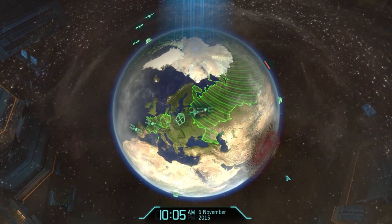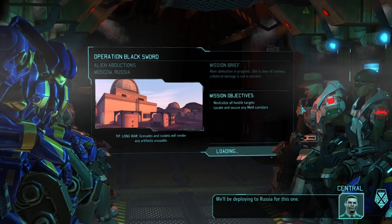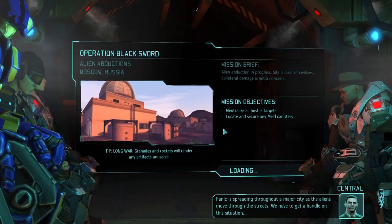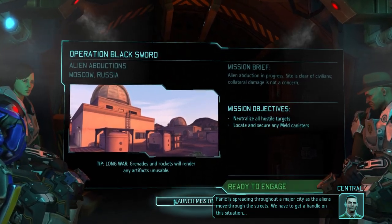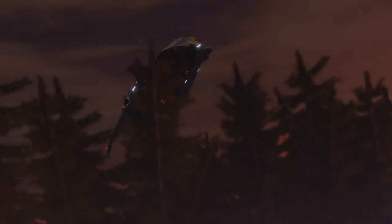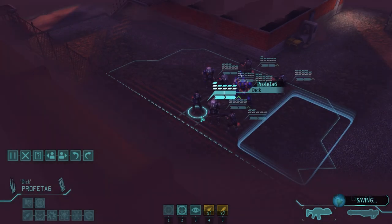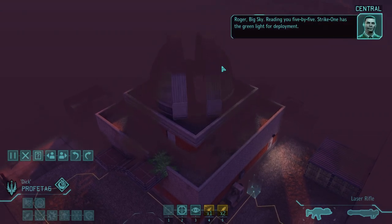Let's go punch some chrysalids or some shit. We'll be deploying to Russia for this one. Panic is spreading throughout a major city as the aliens move through the streets — we have to get a handle on this situation. It looks like an observatory — it is the observatory, a returning map I think. Central, this is Big Sky — strike team is touching down now, standing by for your orders. Roger Big Sky, reading you five by five. Strike one has the green light for deployment.